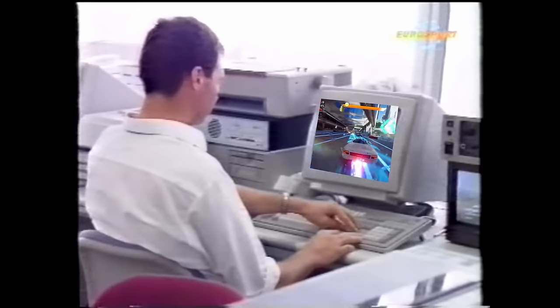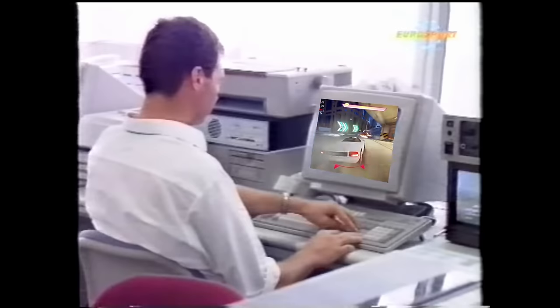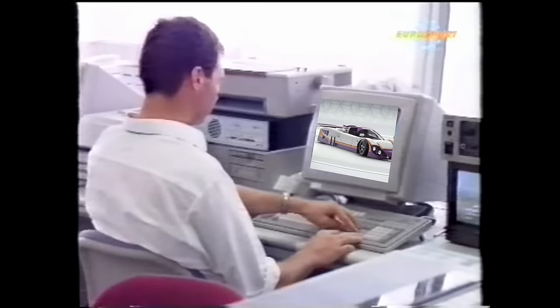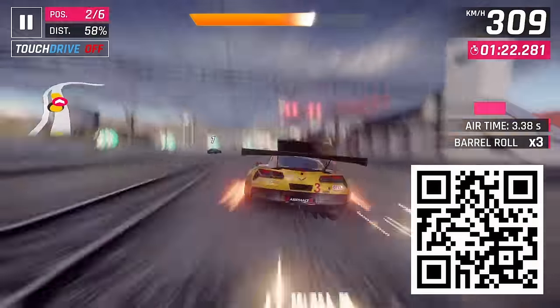This mobile game looks graphically pretty amazing. You can even drive a period-correct Group C car in the form of the Jaguar XJR9. And best of all, you can start playing the game for the low price of $0, cause it's free! You can download the game right now by scanning the QR code or following the link down in the description.